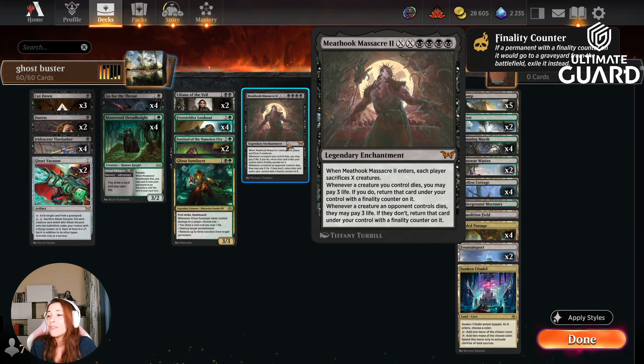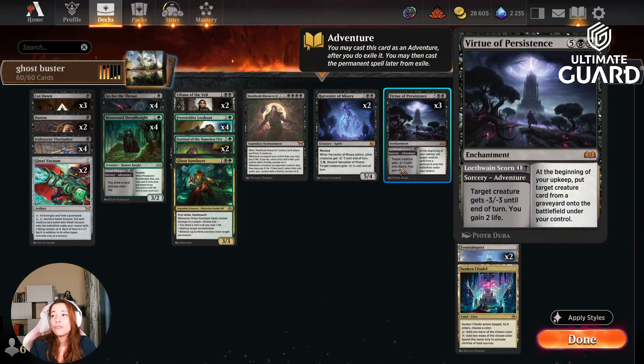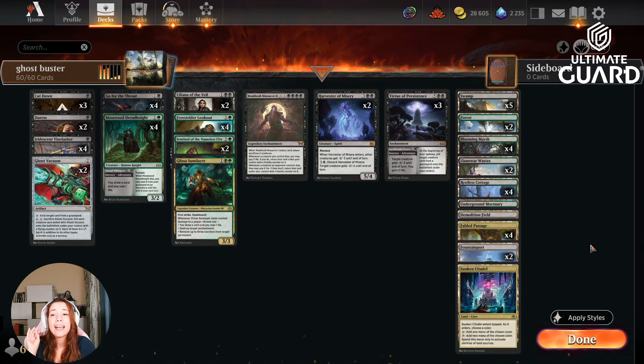You can play Meathook Massacre II for four mana — but the more the better. Whenever it enters the battlefield, each player sacrifices X creatures. Whenever a creature you control dies, you may pay three life; if you do, return that card under your control with a Finality Counter on it. Whenever a creature an opponent controls dies, they may pay three life; if they don't, return that card under your control with a Finality Counter. We have two Harvesters of Misery, committing crimes. We have three Virtue of Persistence to get things back from our graveyard. Our lands also help us a lot — Restless Cottage does an amazing job, same with Fountainport. Sunken Citadel helps activate our lands at a discounted cost, and Demolition Field disrupts opponent lands that become creatures.